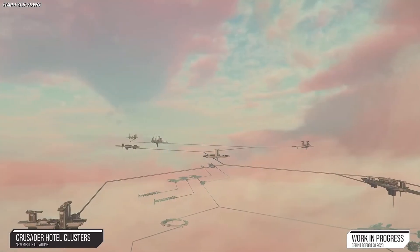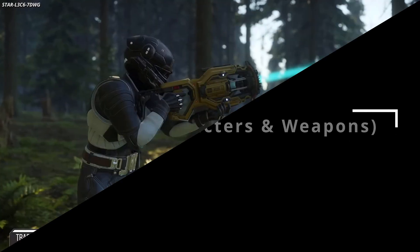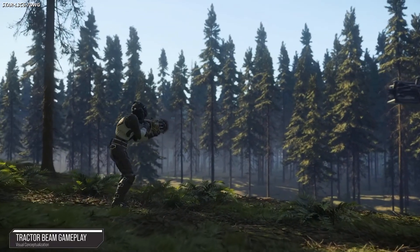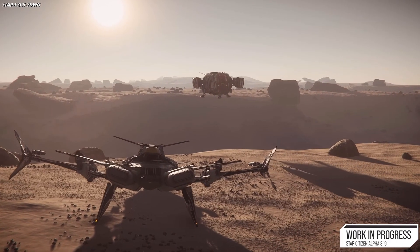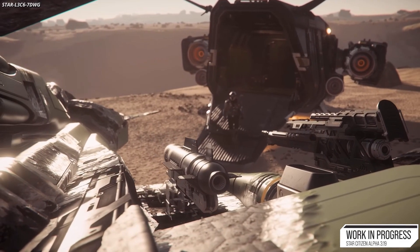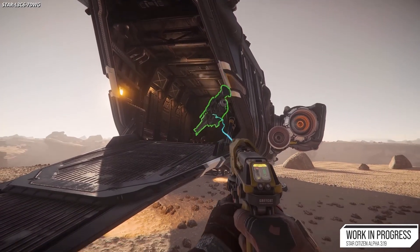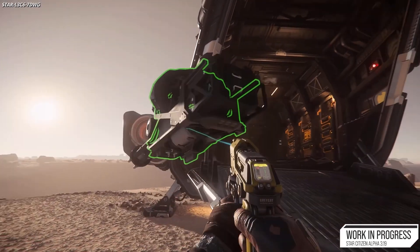In April, the features team began adding EVA fuel to the actor loadout. When implemented, players will use fuel as they accelerate or decelerate while free roaming in zero-g. If fuel runs out, they can use their oxygen supply as a low-grade emergency supplement to get to safety. Jumping from surface to surface using the new zero-g traversal system will not use fuel, making it a viable option for players traveling without thrusters or low on fuel.